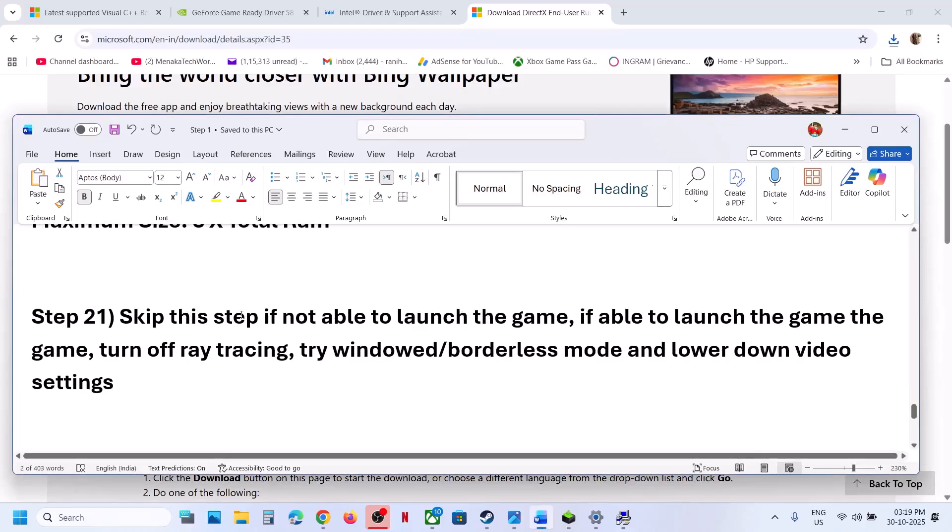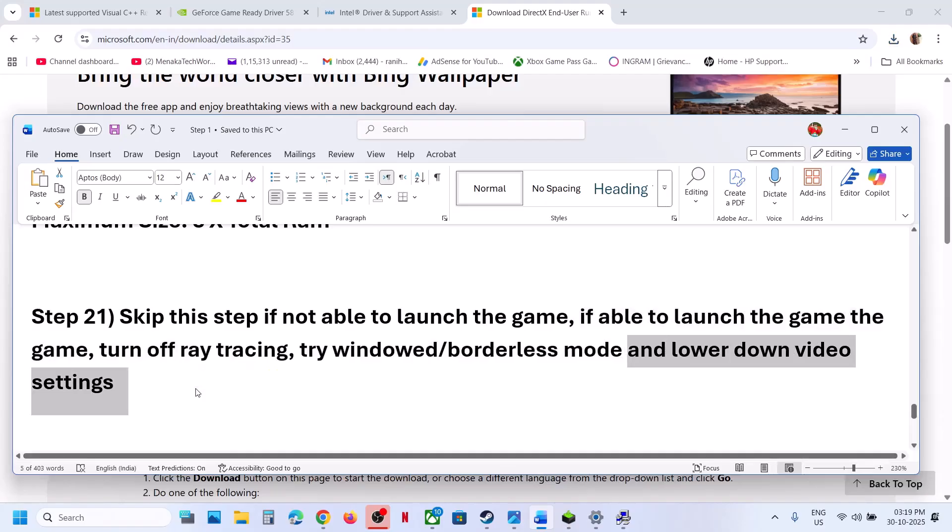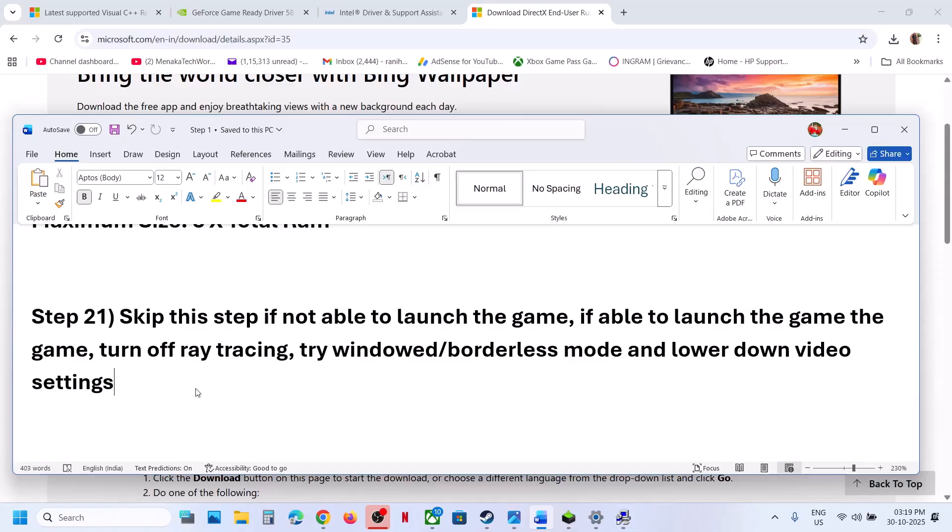The next step — skip this if you are not able to launch the game. If you are able to launch the game, turn off ray tracing in graphics settings and turn off hardware ray tracing. You can try windowed mode or borderless mode. Lower the video settings — if everything is set to Ultra, try High or Medium performance and check.